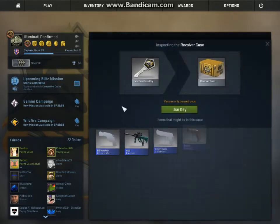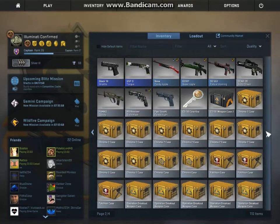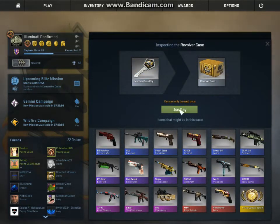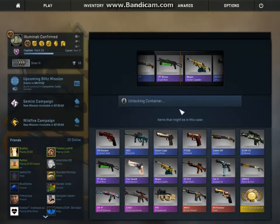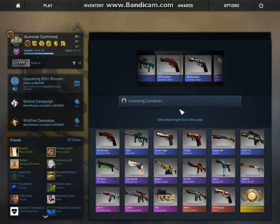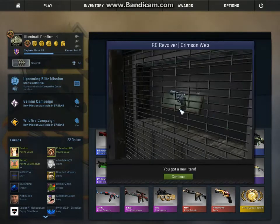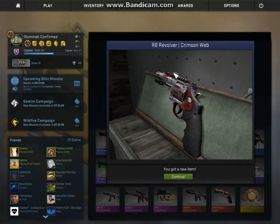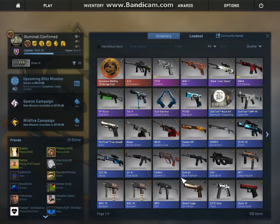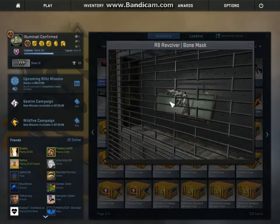We can vote for a case. I only have one case, I think. Yeah, I'm pretty sure I only have one case. Okay, ready? Let's see, come on. Let's open something good. Oh, that looks horrible. Crimson Web Battlescard — you can tell that's Battlescard. Look at that. Absolute trash. Well, it gives me something to use, cause look at this hideous skin I already have.